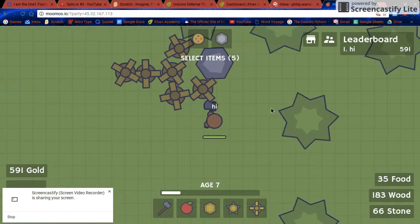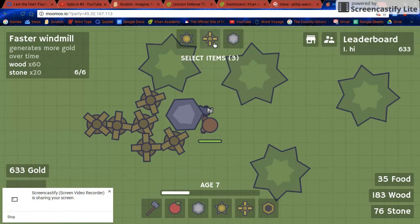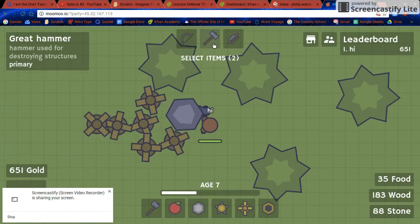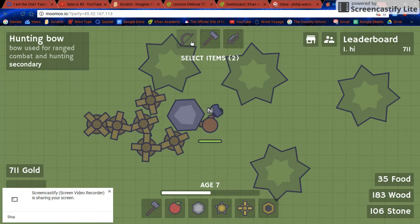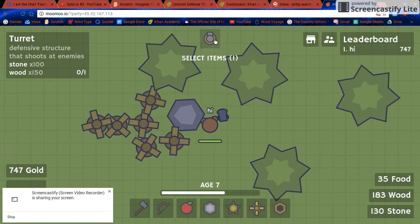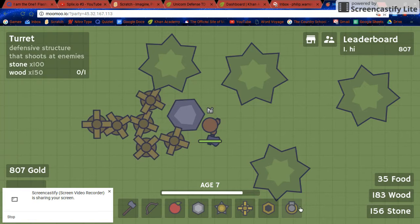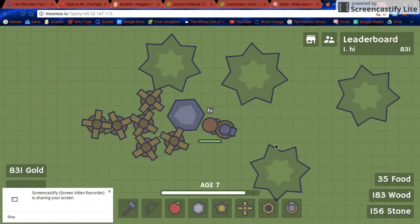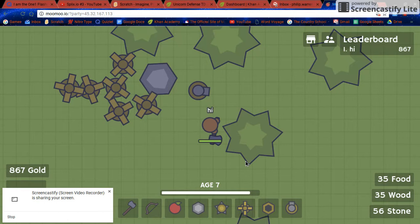I'm gonna collect some more. Oh wait, there's a shield - I don't need that because there's no one else here. There's a bow, and a turret - that's legit. I'm gonna use a turret. I need 100 and 150, and I have that. No one else is around so that turret's not really gonna help, but whatever.